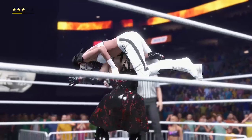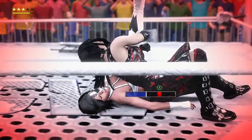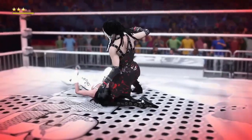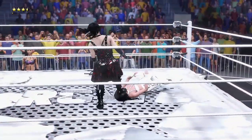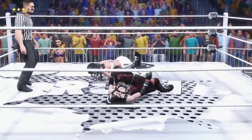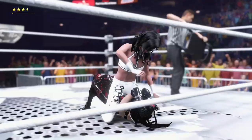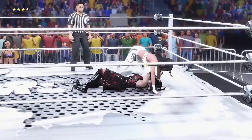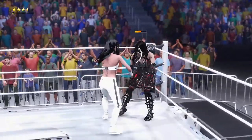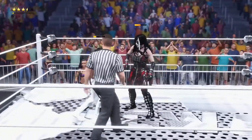Hacksaw drops Luna into a pin — one, two — she might have her, though. Luna with a kick out at two as well. Hacksaw trying to come back, but a dragon screw leg whip. Now Luna's going to take her down. The referee takes that chair out — chairs are illegal in this normal RCW matchup. Luna tried for the boot to the face but Hacksaw was there for that one. Good elbow! These ladies fighting back and forth here.